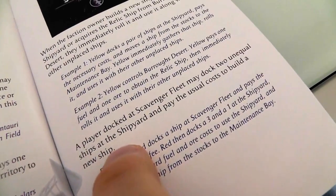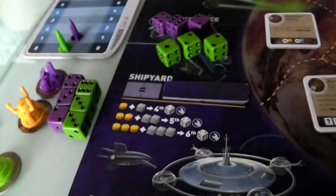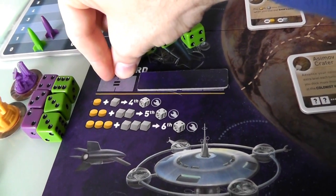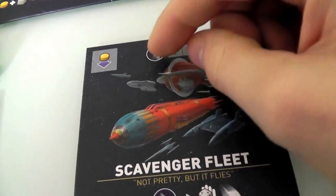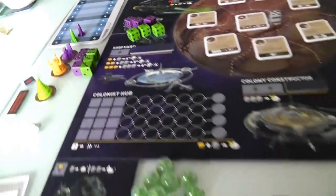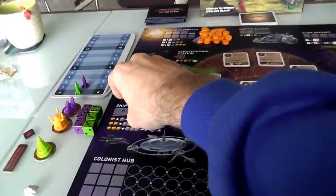The Scavenger Fleet special ability: a player docked there may dock two unequal dice in the shipyard. Normally if you want to build another ship, you have to play a matching pair. But if you come to the Scavenger Fleet and activate it, you can put any two dice there without needing a pair. I can use it too, but I'd have to pay Jen. For Jen it's free, making it much easier to get additional ships.